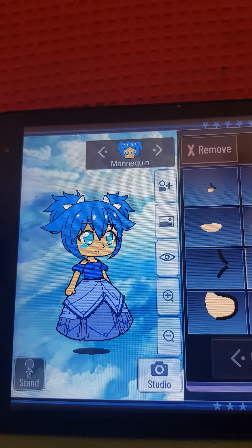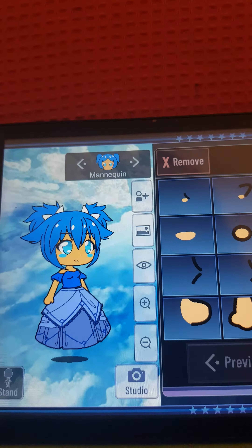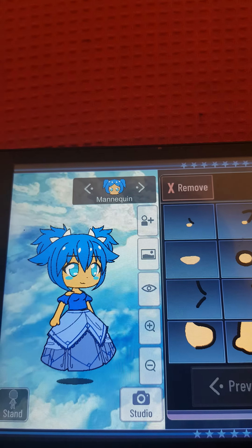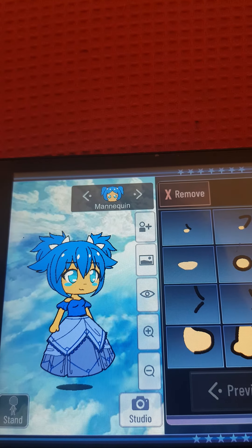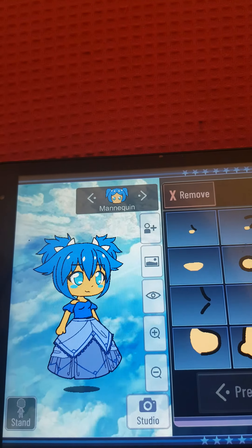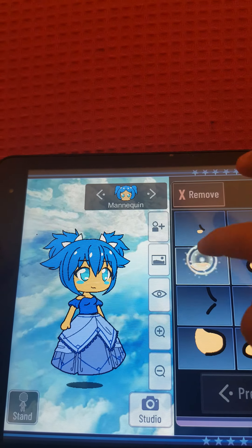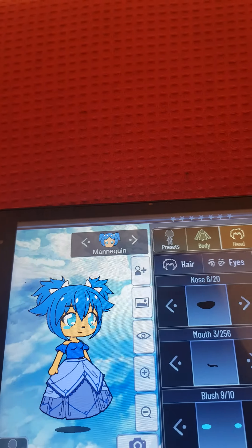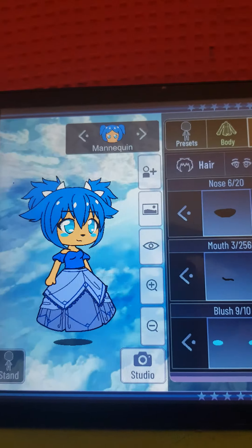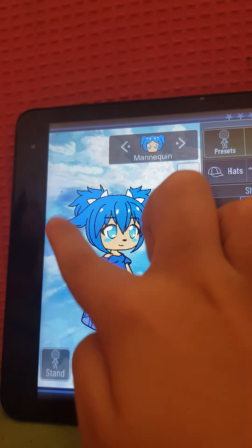I'm not telling you if it's an animal or a human. I'm going to give her some pink blush — actually, some blue blush. Yeah, she's a blue lover. That's why she's named Aqua, because Aqua is kind of like a blue name. Oh, it is a blue color. Darn it.